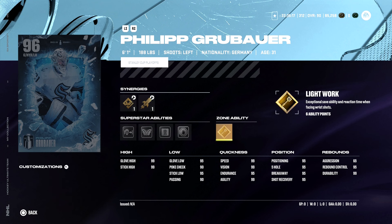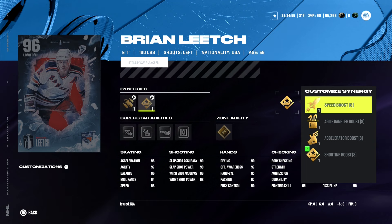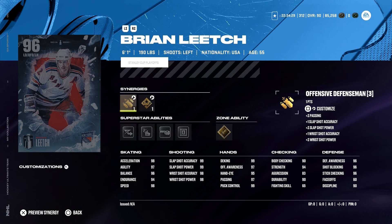Another defenseman I would not mind - 6'1", 190 pounds, synergies Two-Way Defenseman, Defensive Defenseman, Offensive Defenseman. He's got a shooting boost and a speed boost - would love that. Go up to a 99, sign me up. Agile Dangler boost, Accelerator boost, so whether you want the 99 speed or acceleration you can have that. Elite Edges, Wheels, Tape to Tape, Shut Down, and a zone ability of Heat Seeker - an offensive defenseman with very high skating and shooting attributes.